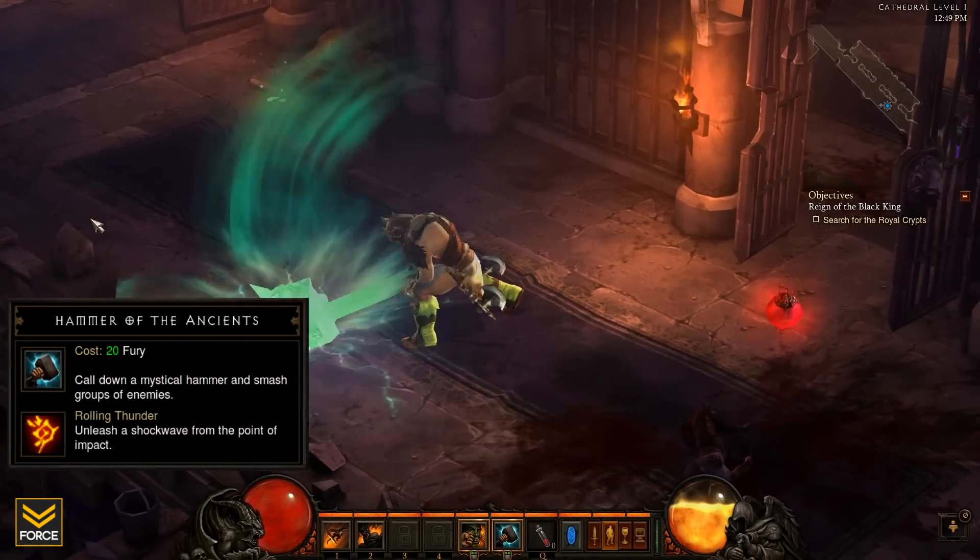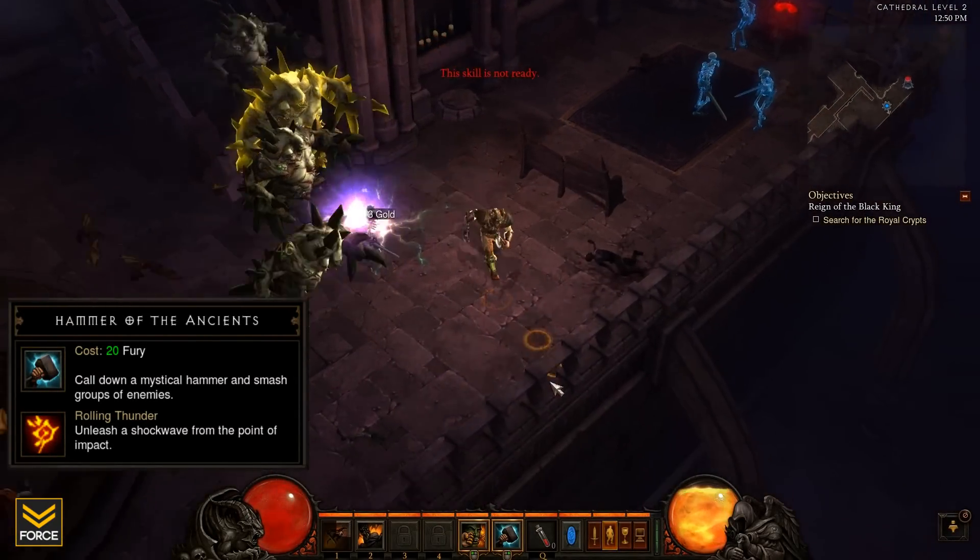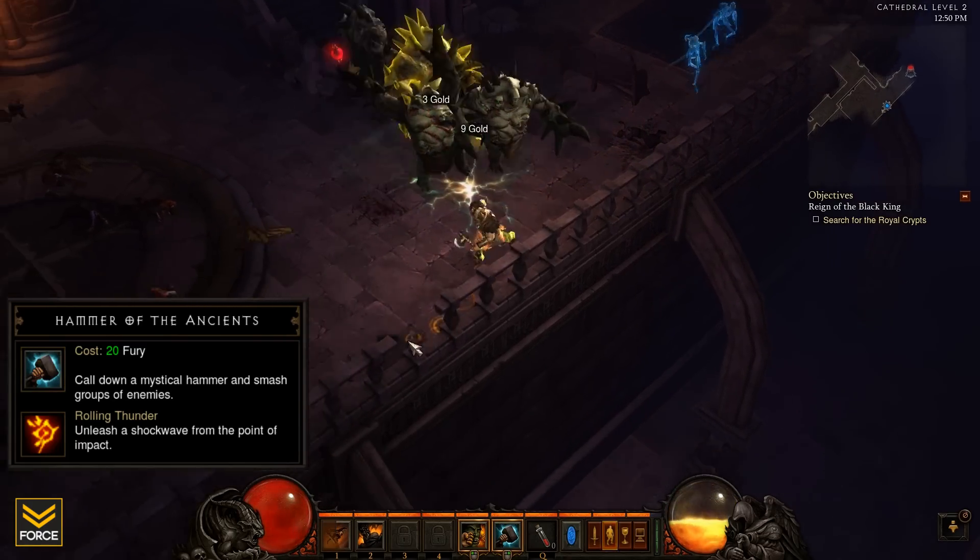Selecting the Rolling Thunder rune will create a shockwave that deals 155% weapon damage to all enemies within 22 yards in front of you.